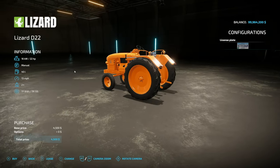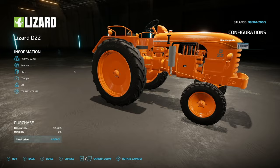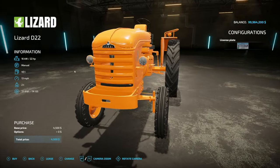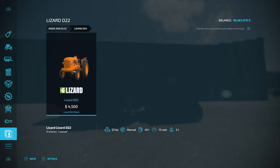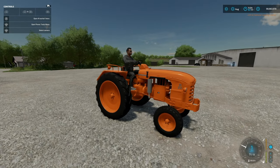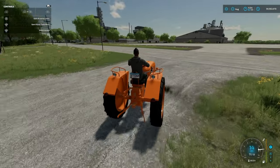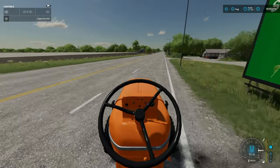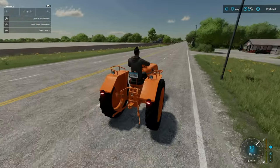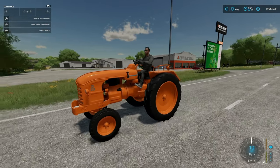Next we've got a classic old tractor — the Lizard D22 from Stephan or Stephanie Monning. 22 horsepower, manual transmission, 40 liters of fuel, 13 miles per hour, weighs two tons. There are no customization options, but if you're like me you want to hear this thing — and yes, even the brakes are squeaky. That's really cool.